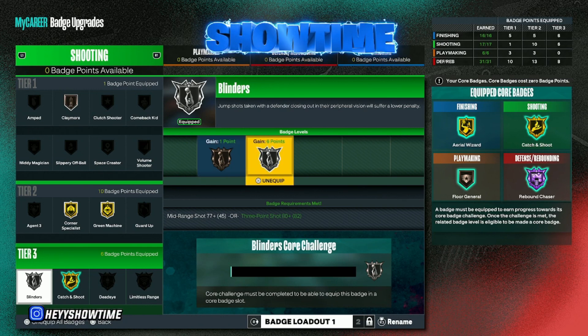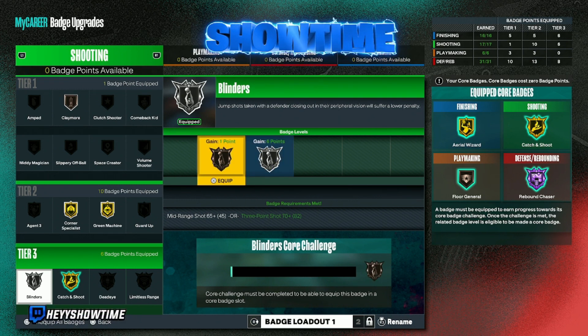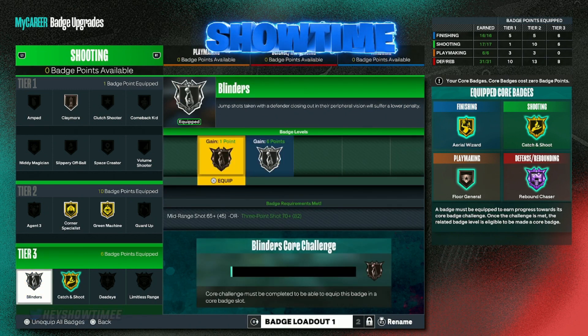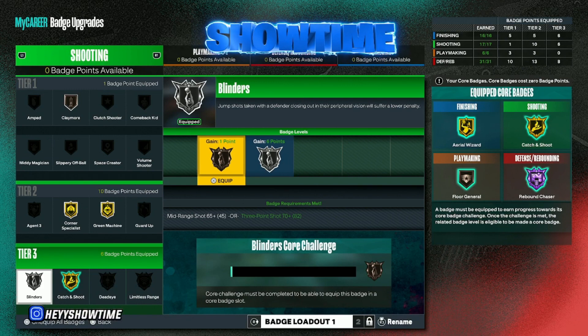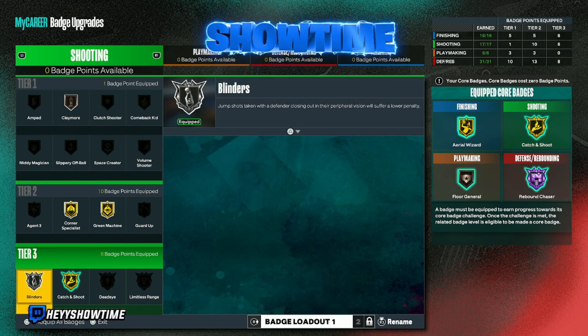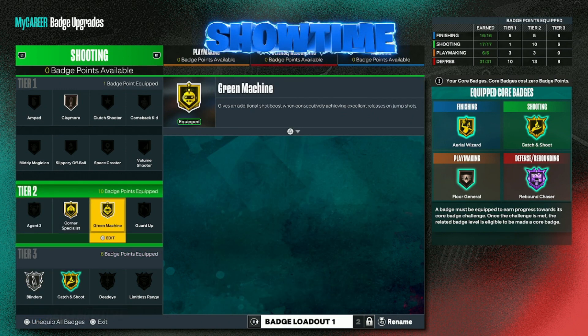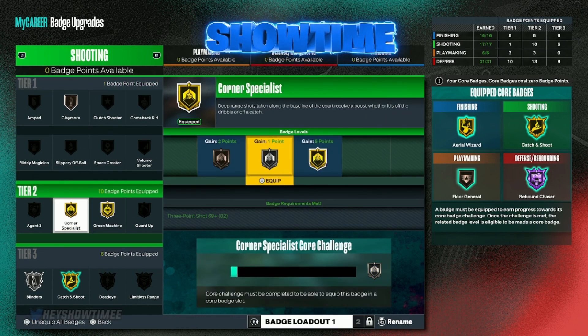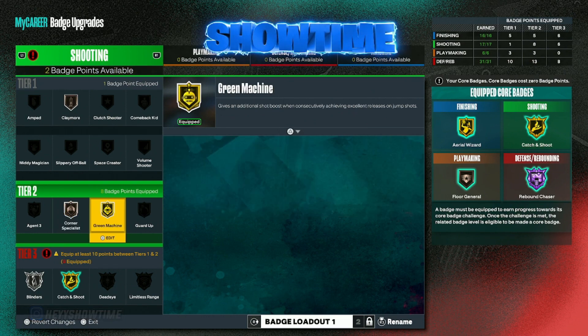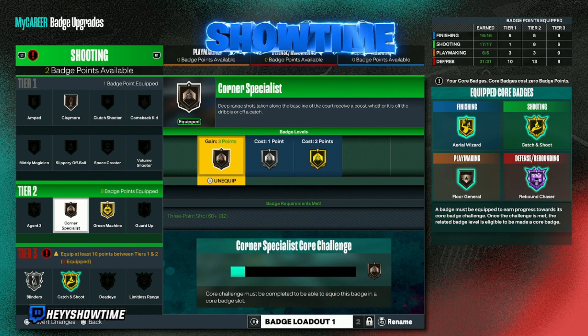Blinders I just recently put on — I heard it's a really good badge so I'm going to play more games and see. I know my core badge is low because I've only played about five stage games recently. Corner Specialist I've had on for quite a while and it's not doing much, so you can definitely get away with it on bronze. A lot of the reason I use some of these badges is just to fill spots so I can get into tier three.